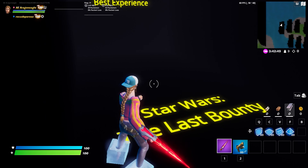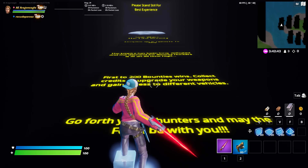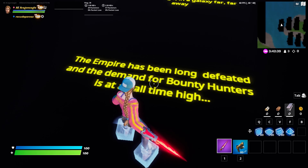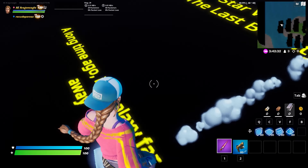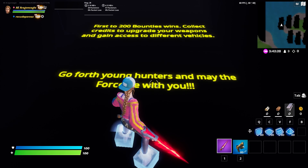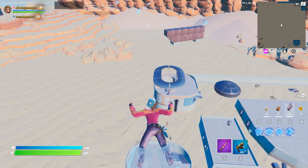Hey, what's up guys, it's Eric. Eagle's newest map is the Star Wars Bounty. A long time ago in a galaxy far far away, the Empire has been long defeated and the demand for bounty hunters is at an all-time high. First to 200 bounties wins. Collect credits to upgrade your weapons and get access to different vehicles. Go forth young hunters, and may the Force be with you.